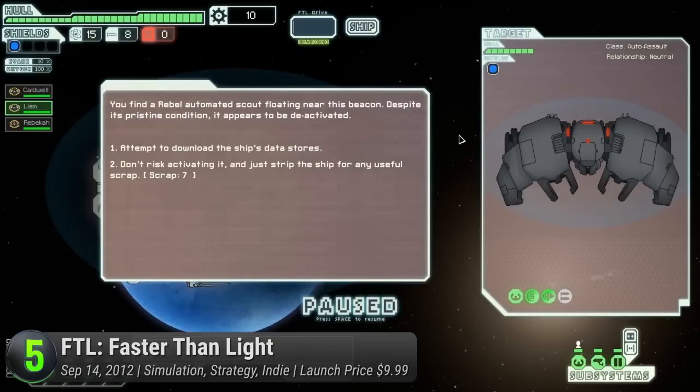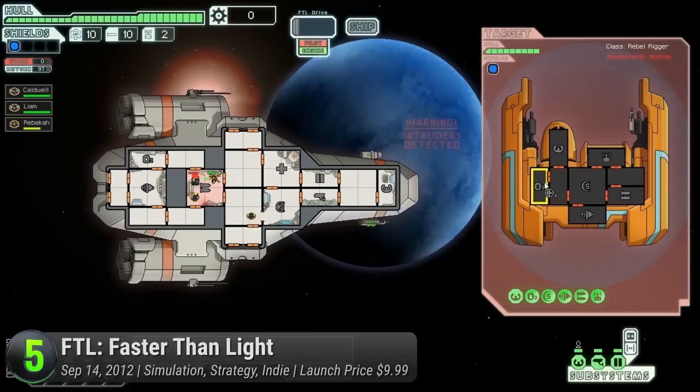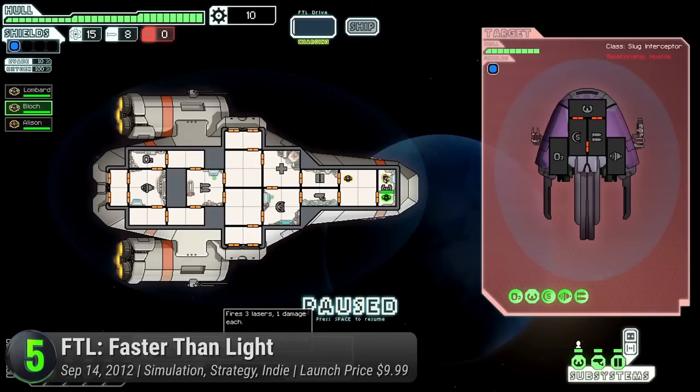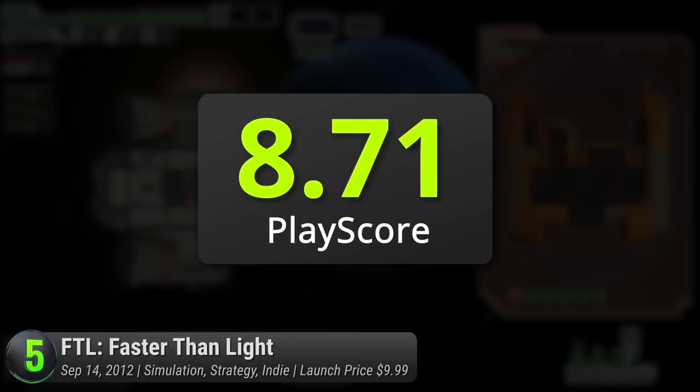By upgrading your artillery, gathering more crew, and customizing your ship, you can easily dominate the universe. It's inspired by classic tabletop games and is widely considered an old-fashioned game with a modern approach, praised for its strategic depth, fast-paced scenarios, and content. For $10, you get what you pay for in a game that slowly grows on you. Though it has shortcomings in enemy variety and difficulty, it's still worth the try. It has a PlayScore of 8.71.